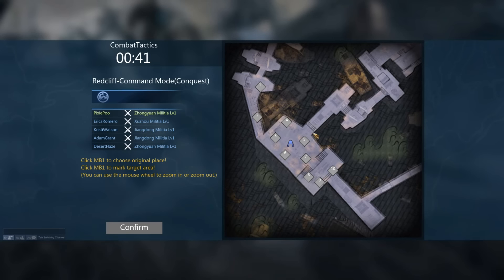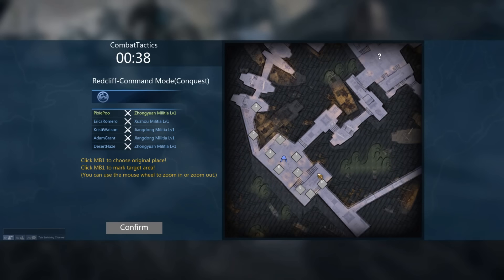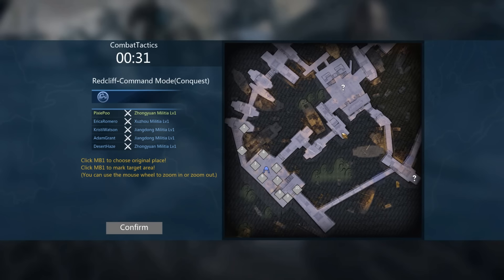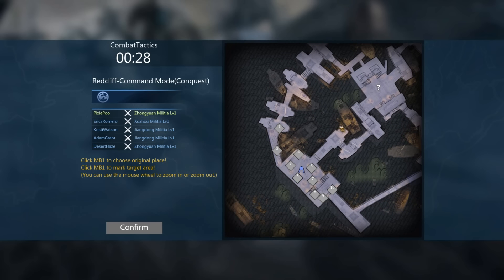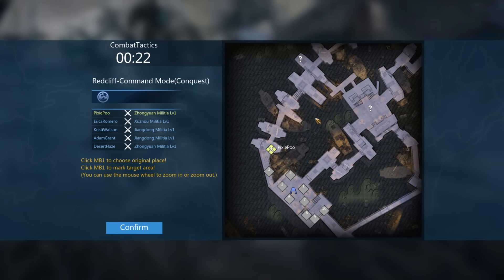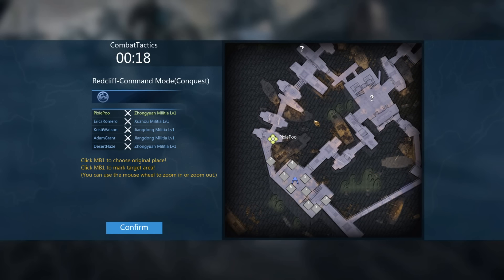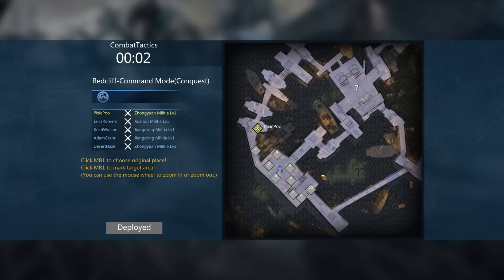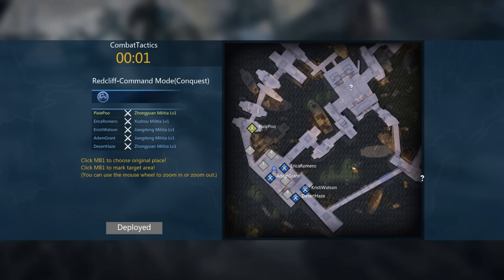Alright guys, here we are at the loading screen. We finally got into a match, and this is where you can select the different locations on where you want your forces to start. This kind of reminds me of Total War Arena — you can do something very similar. We're gonna go Leroy Jenkins into the fight — starting at region one here. My username in this game is Pixie Poo. We're gonna be leading the way to greatness. We confirmed our position, and it looks like most of the allied forces are actually going towards the center.